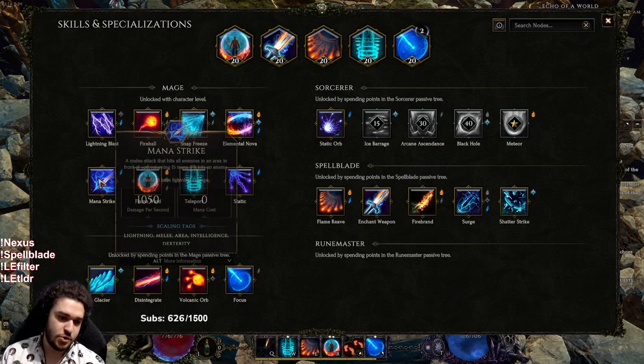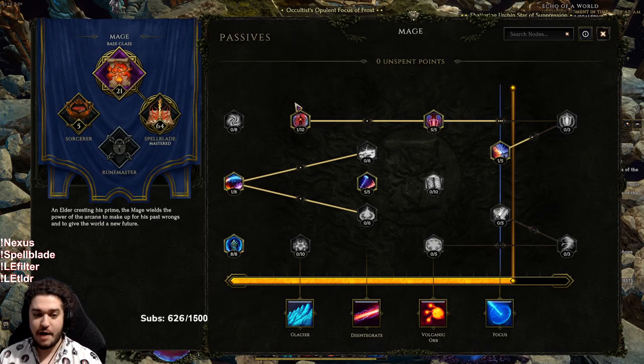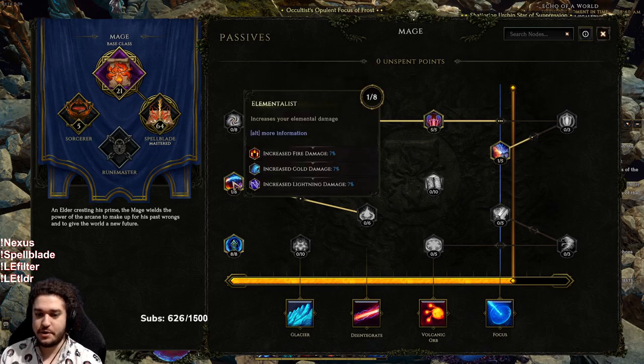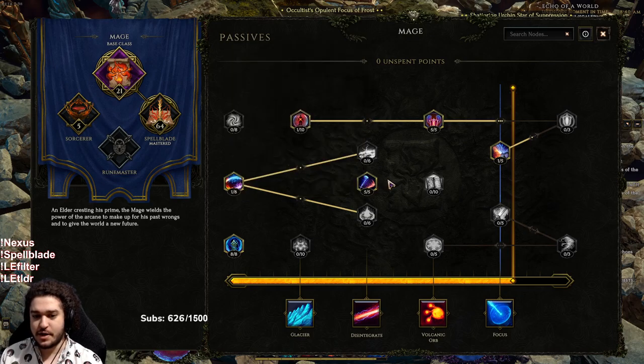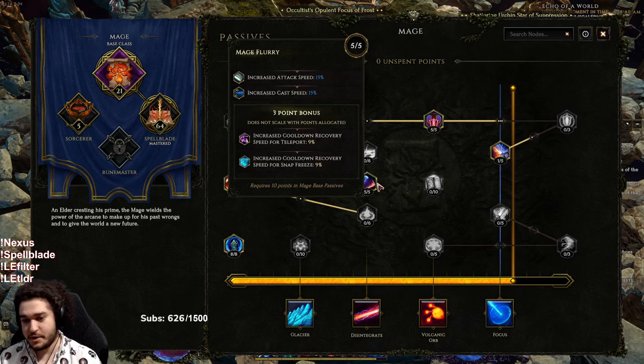Right now I'm currently using Focus, but you could be using Monastrike as a generator instead of Focus. Once you've become a Spellblade, you can see the passives I allocated. I believe I started with Elementalist, or possibly Scholar — I think it was Scholar because of the flat mana for Monastrike, but it's not really a big deal. Mage Flurry is pretty nice for the cooldown reduction on your Teleport, plus attack and cast speed. Cast speed governs how fast your Teleport goes; attack speed governs everything else regarding Spellblade's melee. Reactive Ward is nice. Warden is very good for the 50% ward retention. I'm eventually going to go into Sun and Storm into Silver Rune.